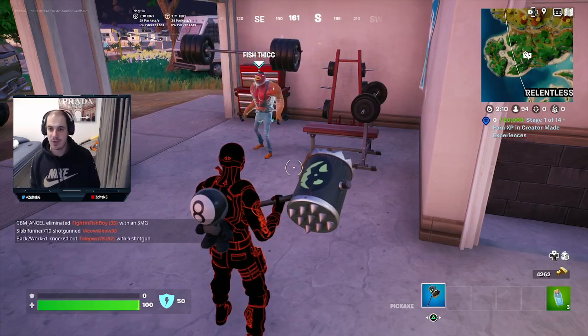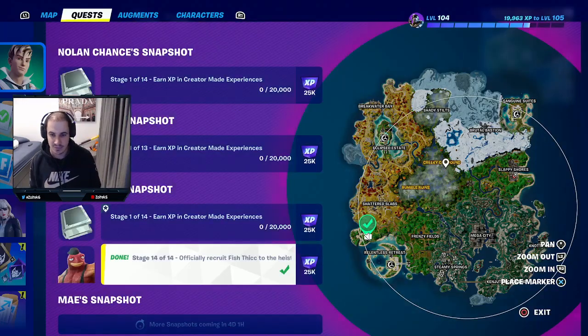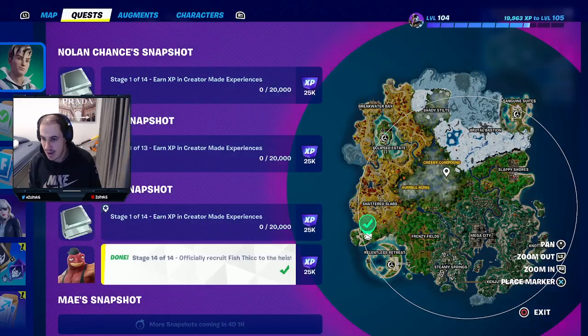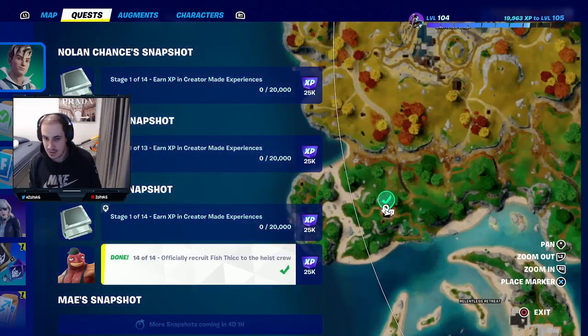Alright guys, this is going to be a quick one. For the last step out of the 14, officially recruit Fishstick to the Heist Crew. All we're going to do is go back over here on the map, back to his house.